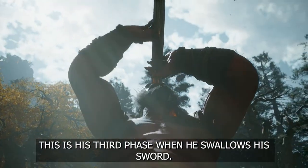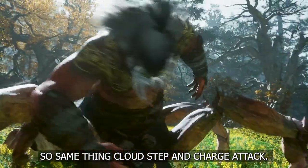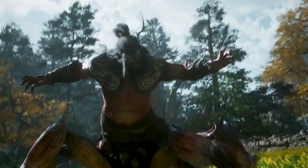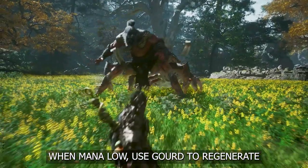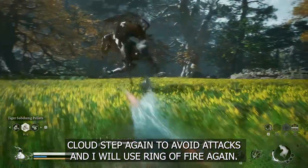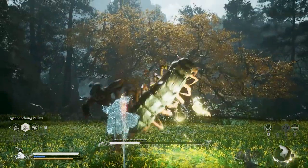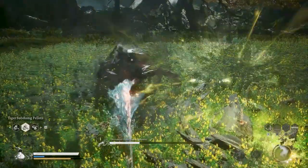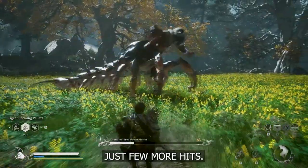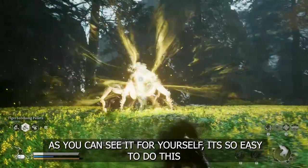This is his third phase when he swallows his sword. Same thing — Cloud Step and charge attack, you can never go wrong. When your mana is low, use your gourd to regenerate. Cloud Step again to avoid attacks, and I will use Ring of Fire again. Just a few more hits — as you can see, it's so easy to do this.